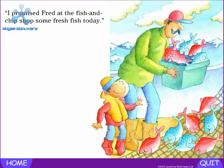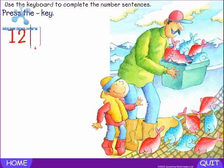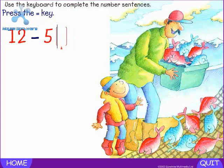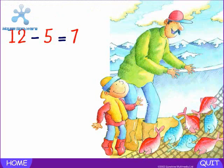I promised Fred at the fish and chip shop some fresh fish today. How many fish altogether? Twelve. Press the minus key. Minus — how many fish for Fred? Five. Press the equals key. Equals — how many fish are left? Seven. Twelve minus five equals seven.